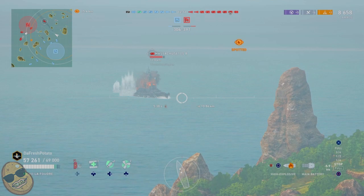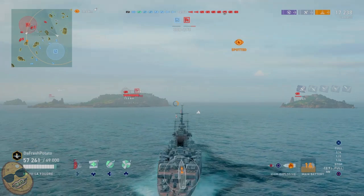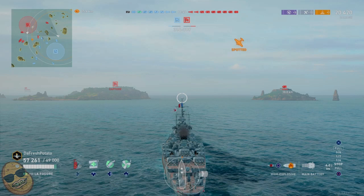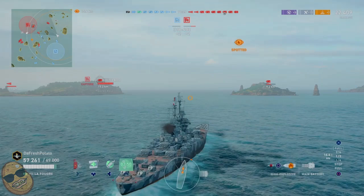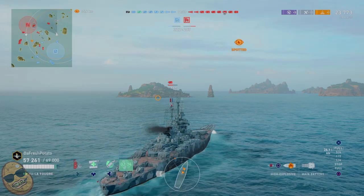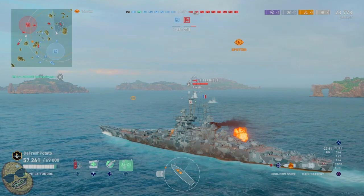We shoot HE at the Massachusetts trying to get a good fire going, which we do — sitting at 9,000 and ticking, now 16,000. We're backing up out of here, which is one of the good things about this ship: you can reverse and still have all guns pointed at the enemy. Staying bow-in means you're not exposing any citadel or broadside, making it very hard for the enemy to take you out.